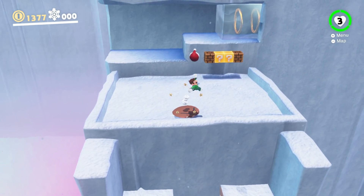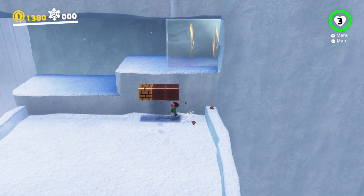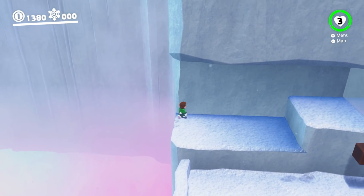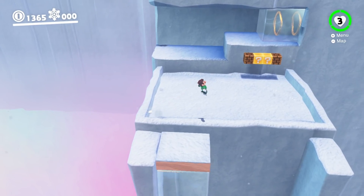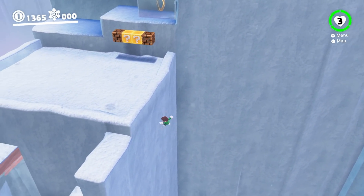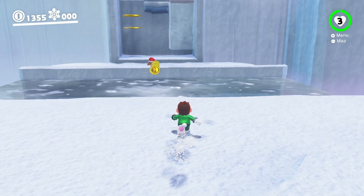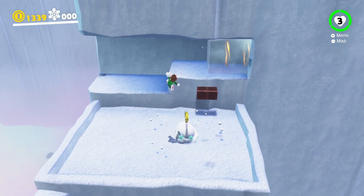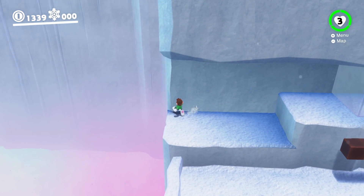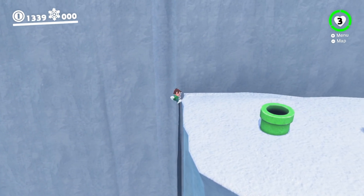Now moving on to the real difficult part of this challenge. As you can see, you're going to line up about right here, then do a simple roll. That was the momentum we needed — we just missed the jump. There's no way this isn't going to be possible. Oh my gosh, that was the closest one yet.